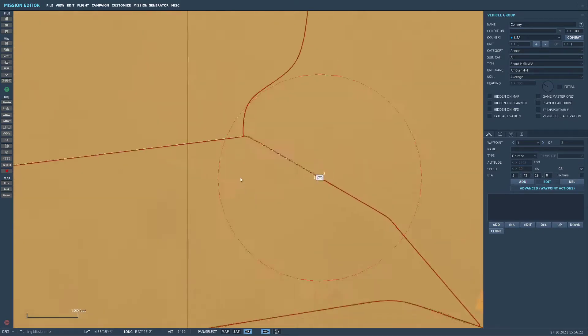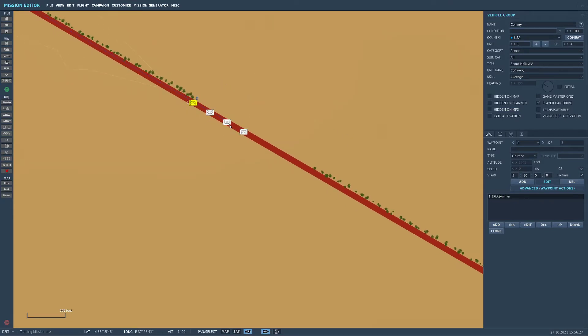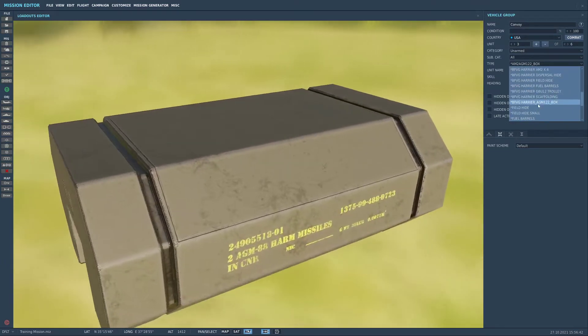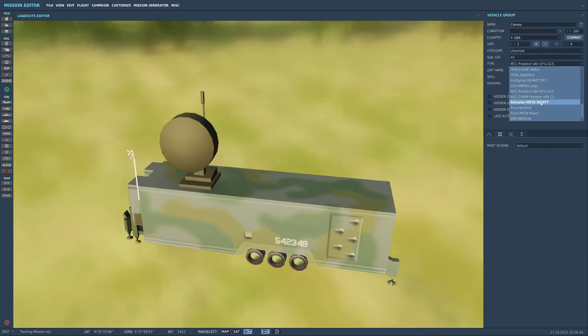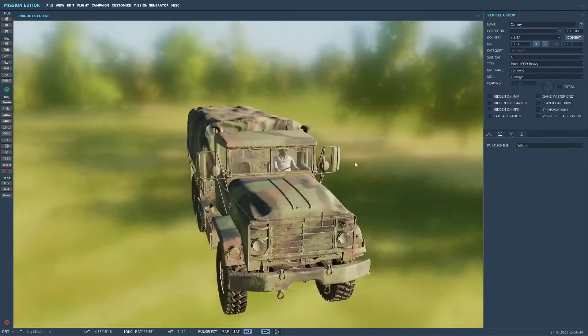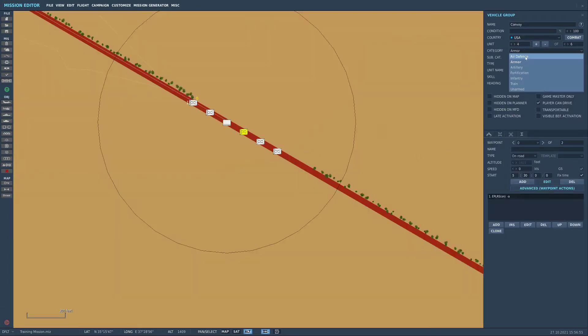Now next we're going to add in some more units. We've got a few more of these humvees, and then the middle ones we'll switch to unarmed and change them to - let's have a quick look - one of these trucks, the M939 Heavy. That seems about right, and then we'll do that on this other one as well: unarmed and the M939 Heavy.